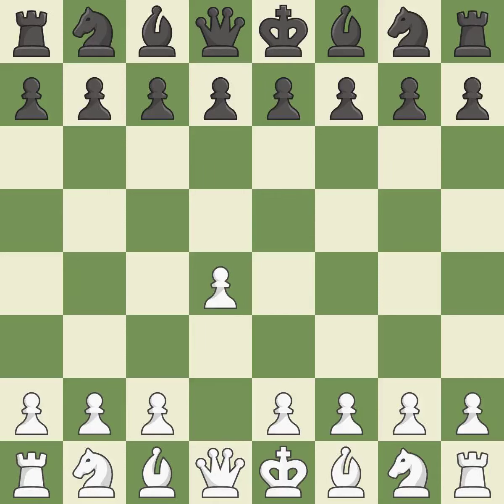Opening with the queen's pawn. The Indian game begins by controlling the important e4 square with the knight, rather than a pawn. By taking control of the crucial d5 square and creating a space on which the knight can move to c3 without obstructing the c-pawn, the move c4 helps to create a strong center.